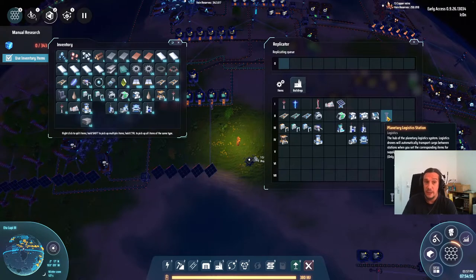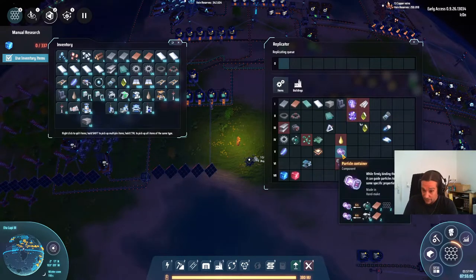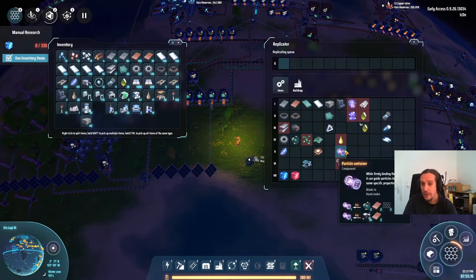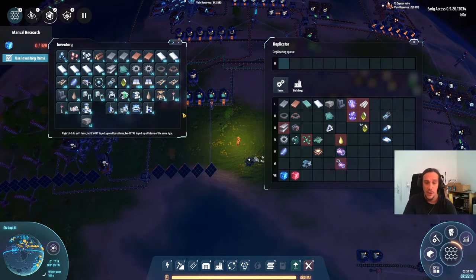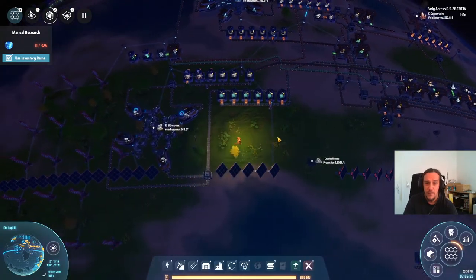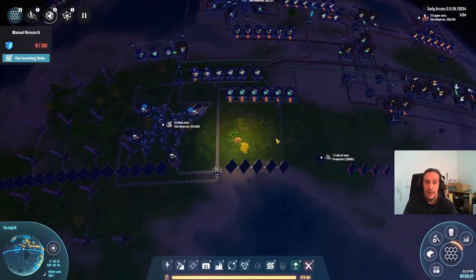I'm not sure if this episode will be enough for that because we have to prepare a lot of stuff, and I really mean a lot. As you see here, the planetary logistics station also needs processors, but also the particle traps — or particle containers — which are full of stuff we haven't seen yet. We're going to need those maglev thrusters, or electromagnetic turbines, and we're going to need graphene, the stuff we're researching right now.